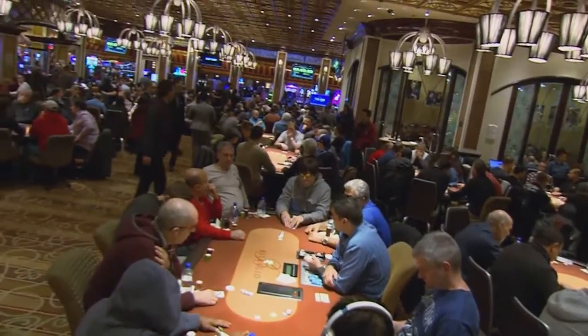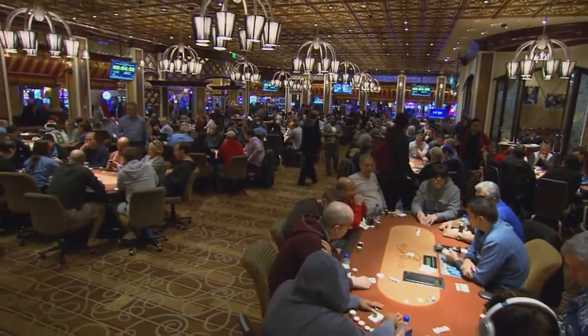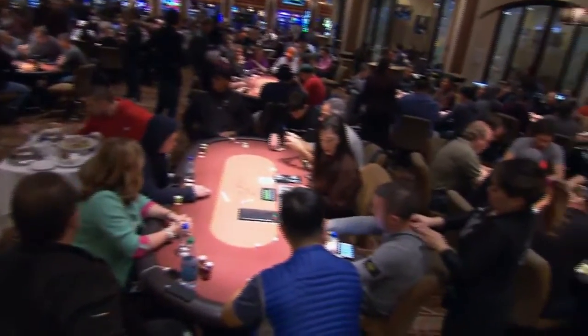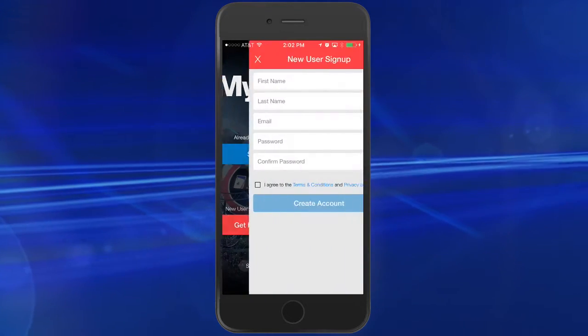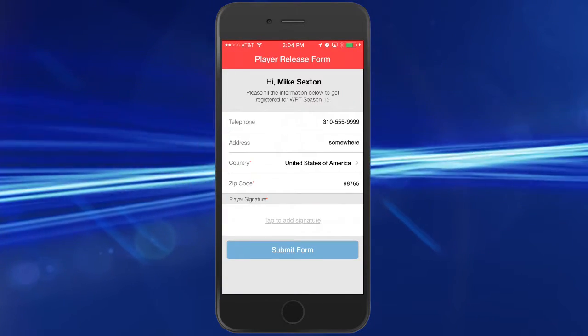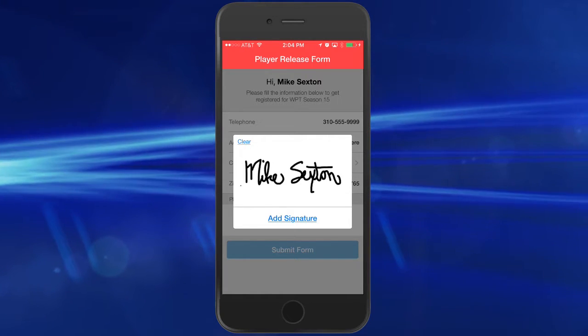This app is designed exclusively for our players on tour. The only way you can use it is if you are playing in one of our events. Remember having to sign the WPT player release every time you play one of our tournaments? Well, with this app, you will only have to sign the release once for a full season. Just sign up on the app and sign the release with your digital signature.